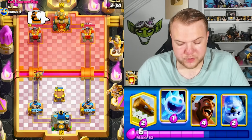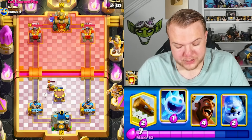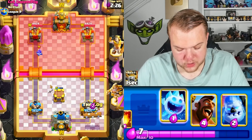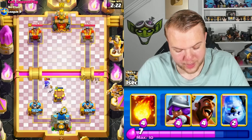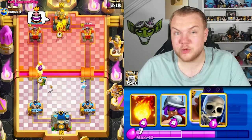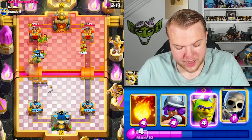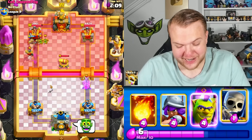After seeing princess and knight, I'm assuming this is some kind of log-bait deck. Let's go log — maybe we can activate the king tower. Ice spirit should activate it... it didn't! That's so unlucky — normally it would activate, but the goblin cage spawned and that's why it didn't. No problem though, let's go hog rider in the meantime.